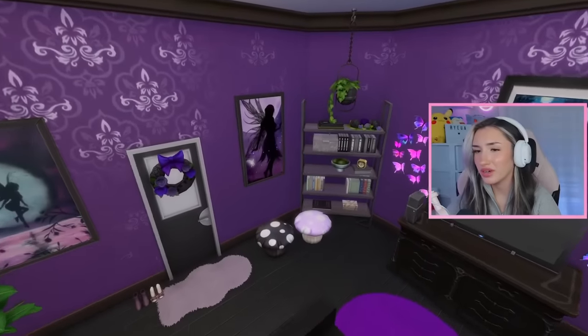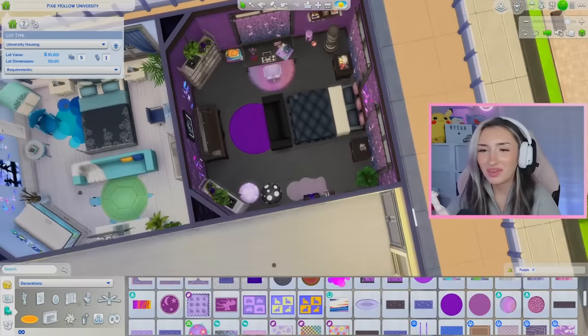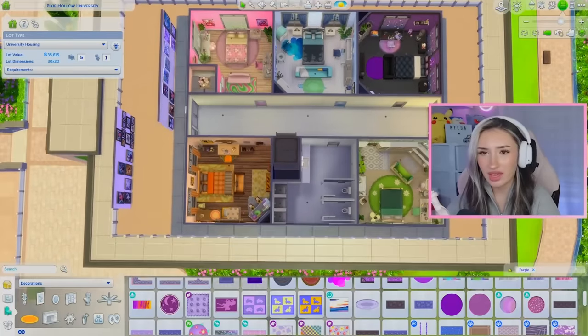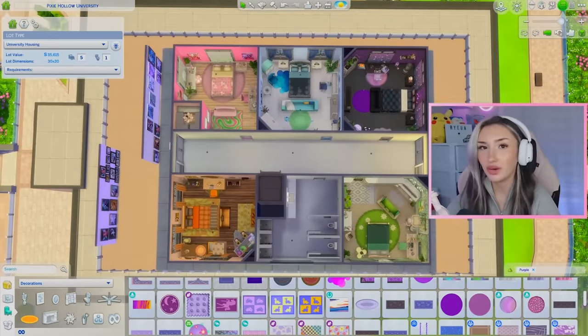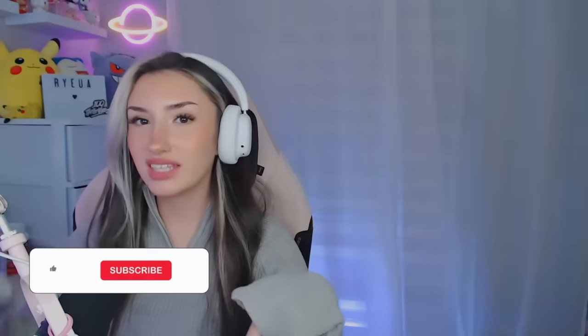All the artwork you saw in this video will be linked in the description. With Vidya's room all done, that means we have completed our Pixie Hollow Dorms. I think my favorite is probably Tinkerbell's, but let me know which one was your favorite in the comments below. If you like this build, you can find it on the gallery under these hashtags. And if you're still watching all the way to the end of the video, I appreciate you. If you like this video, make sure to like and subscribe and do all that YouTube stuff. Comment down below if you think I should make the Pixie Hollow Fairies in Create-A-Sim. All my links are in the description below. I will see you guys next time. Bye!